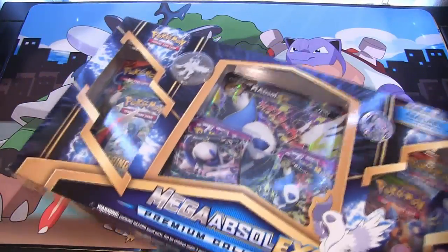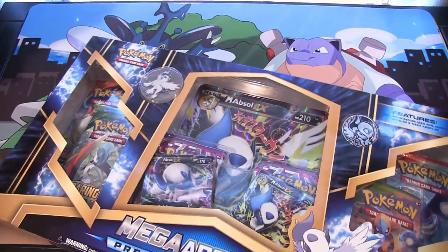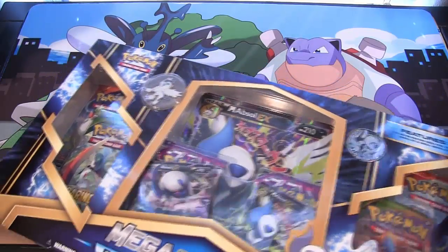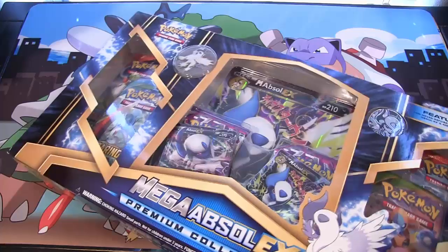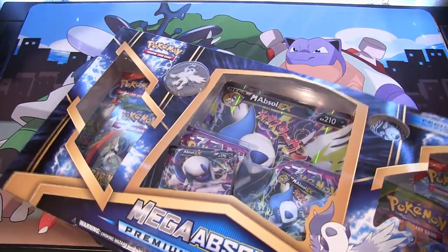First, make Mega Typhlosion, then the box — I'll let them do that, I'll be patient. I'm gonna keep whining about there not being a Mega Typhlosion until it happens. Also, I want a Mega Flygon, just because. Having no ideas isn't a good excuse.